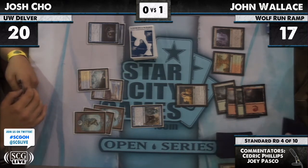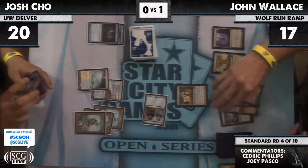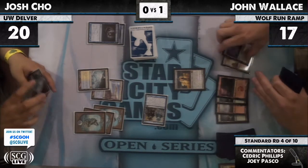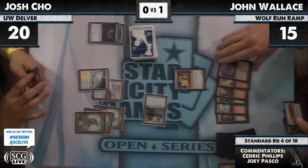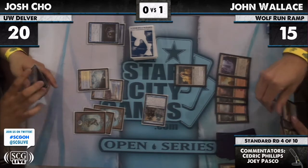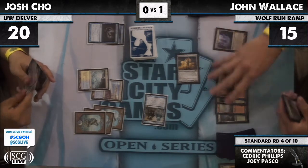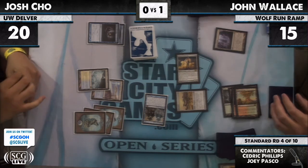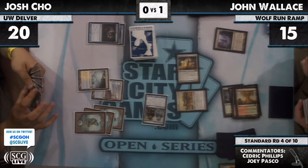He could just bounce and replay it. It would be slow, but he seems fairly safe from Mana Leaks. If the Batterskull resolves initially, it's basically Josh will have one draw step to draw another Mana Leak. So Batterskull gets in first. I predict he's gonna put the token in play, get some life, Josh is gonna go down to 14, and put a Restoration Angel in play as well.